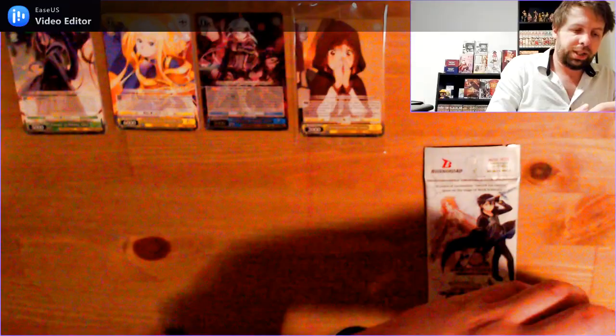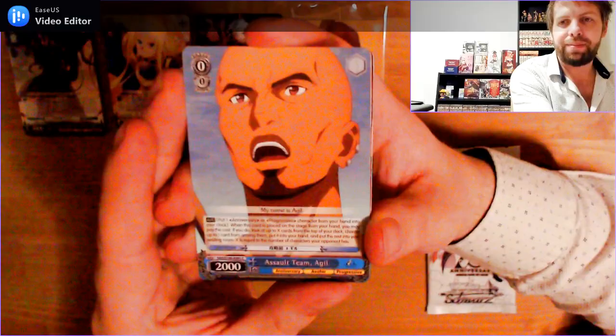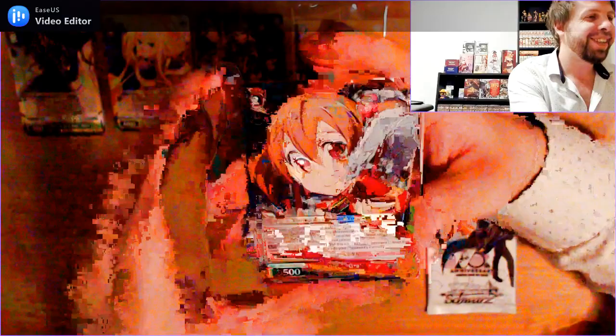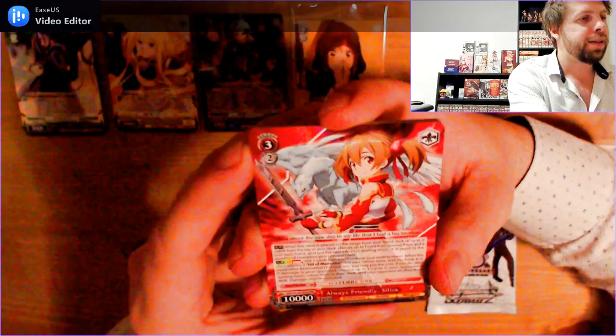Pack 3. Level 1, 0 cost, 4000 power common: Even If It's a Trap, Kirito. We have Assault Team Agile again — Level 0, 0 cost, 2000 power common. Level 2, 1 cost, 7500 power common: Battle Stance Asuna again. A lot of doubles in this one. Level 2, 1 cost, 3500 power common: Silica's Gratitude again. Bonus slot — double rare! Level 3, 2 cost, 10,000 power double rare: Always Friendly Silica. Look at that — pretty cool for a double rare.